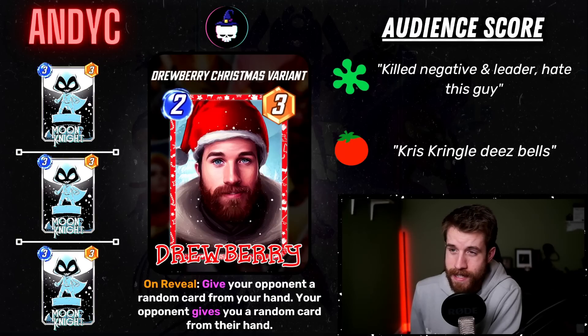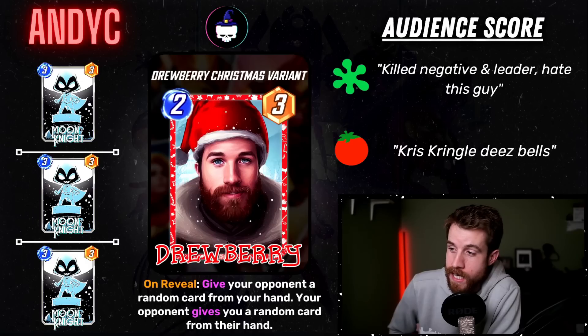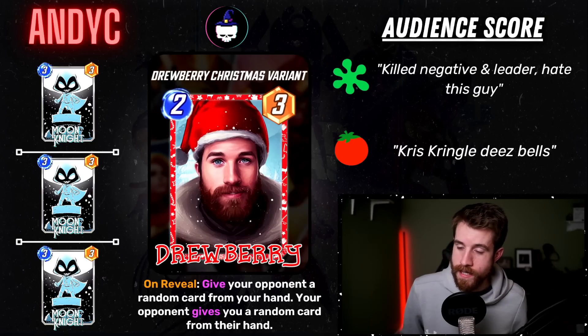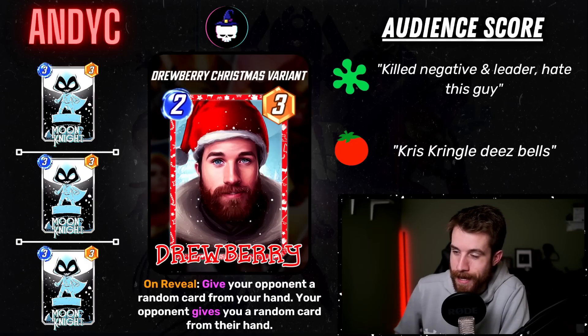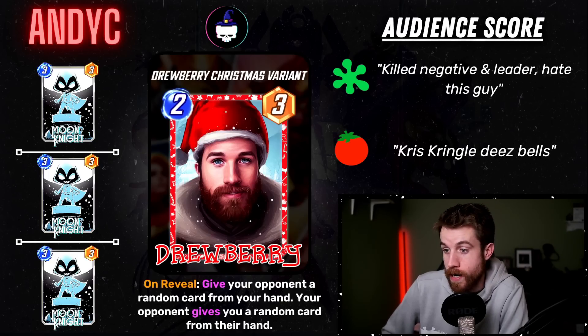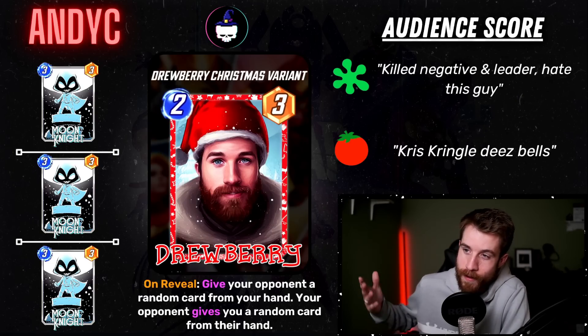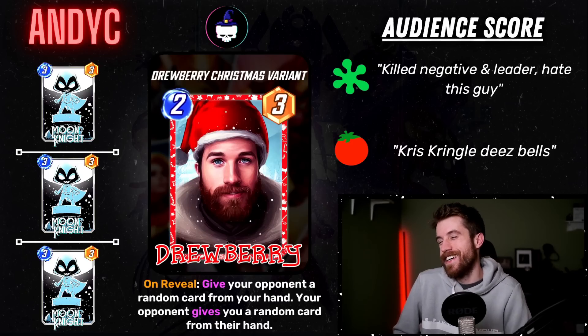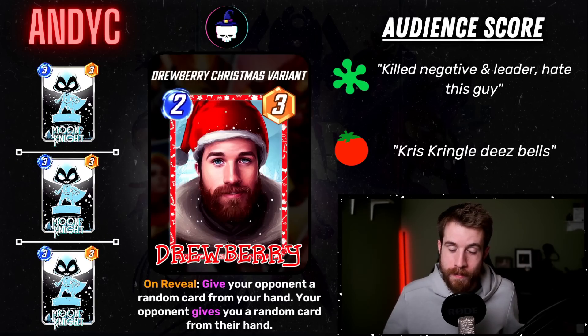That's a card Andy C designed using my face in an AI art generator. I'm sharing this to shout out Andy C — he's been posting a bunch of artwork in our artwork channel in the Drewberryverse Discord and I super appreciate it. He's also shouting out the artist, which I really appreciate. The card itself is pretty funny — on reveal, give your opponent's cards a random card from your hand, and then your opponent gives you a random card. Kind of like a swap. It made me laugh so much.